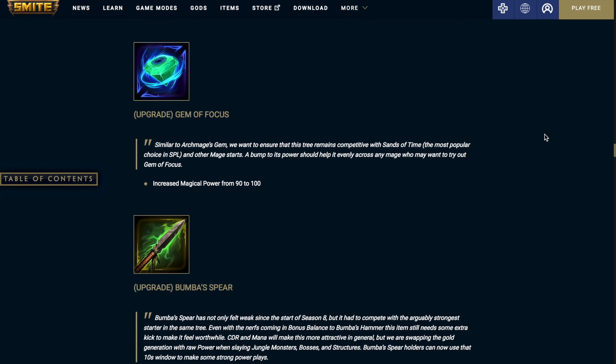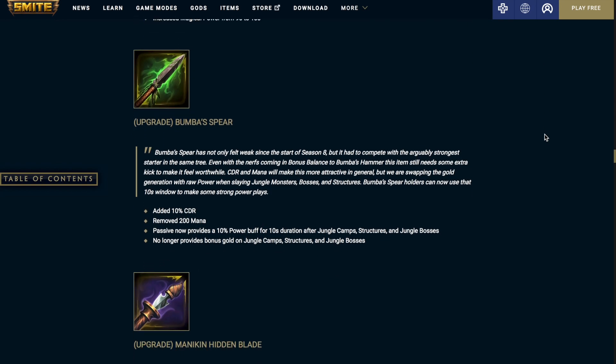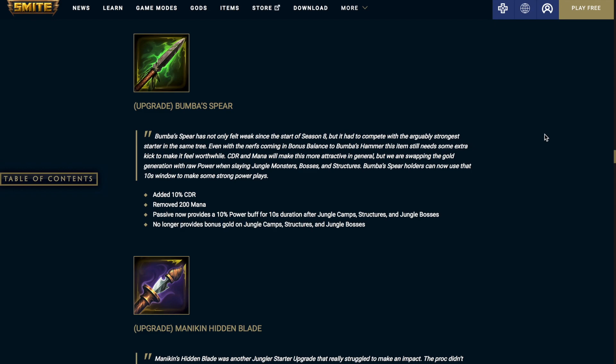Gem of Focus: increased magical power from 90 to 100. Bumba's Spear: added 10% cooldown reduction, removed the 200 mana.